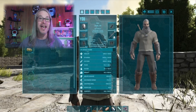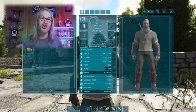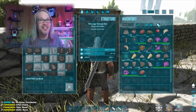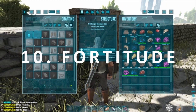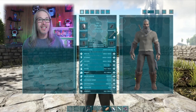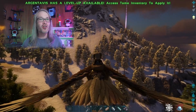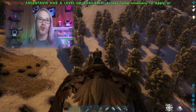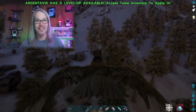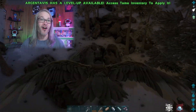Crafting Speed represents how fast your character can craft items. It also affects the bonuses you get for crafting blueprints and cooking specific foods, making everything much quicker. Next is Fortitude, which represents your character's resistance to disease, torpor, and weather. Raising your fortitude helps you endure extreme heat and cold and gives you torpor resistance so you don't get knocked out as easily. Fortitude is essential for surviving the elements on most Ark maps.